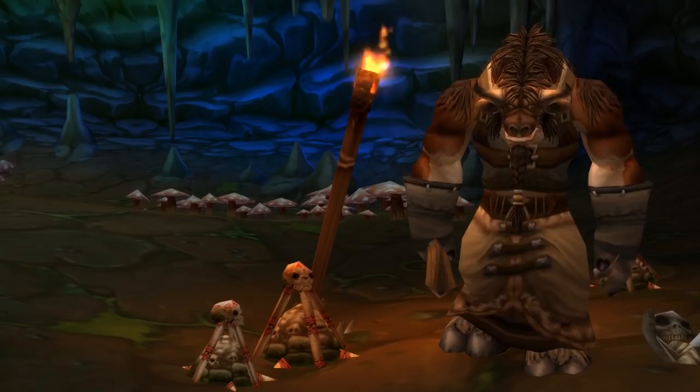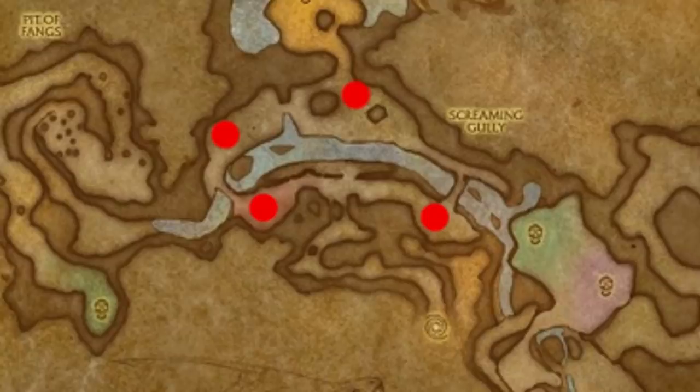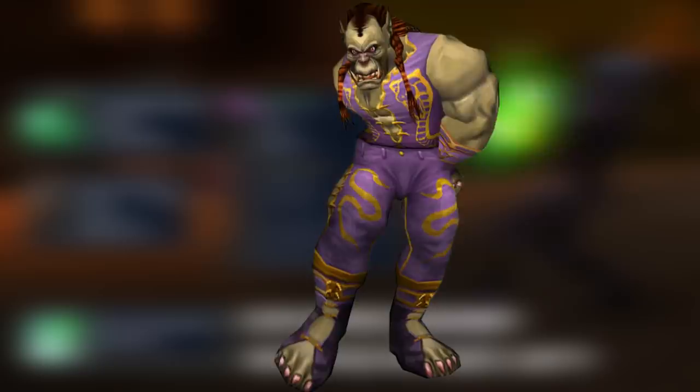We're looking for the first boss, Lady Anacondra, who has a chance to spawn in four locations. She can cast Sleep, Heal, Lightning Bolt, and has a Thorns effect. She drops a 10-slot bag, some White Shoulders, and the Belt of the Fang. Combine all the pieces of the Fang armor together and you too can be a flamboyant druid with some added stat bonuses.